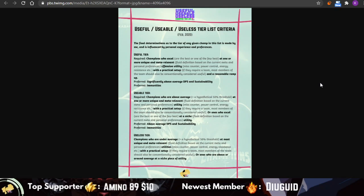For the usable tier, it's kind of the same thing, but instead of being the best or one of the best, this is about average champions or those that are the best at a niche piece of utility. So if a champion can do some random niche thing really well, they end up in the usable tier. If a champion is in the useless tier but has high DPS, high sustainability, or immunities, they can get bumped up. The useless tier is for characters that are below average on most meta-relevant pieces of utility, and also champions that are about average on niche utility.